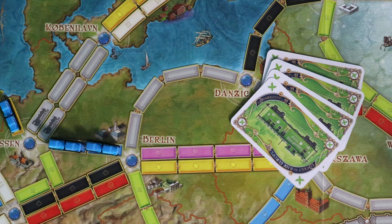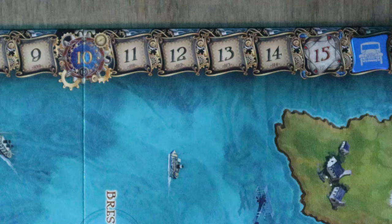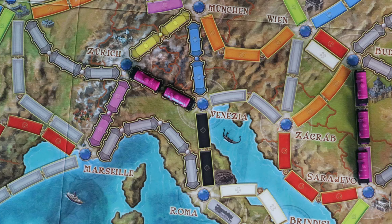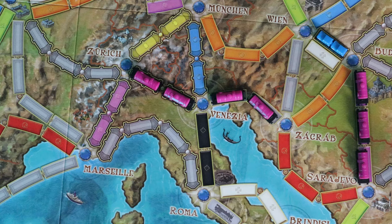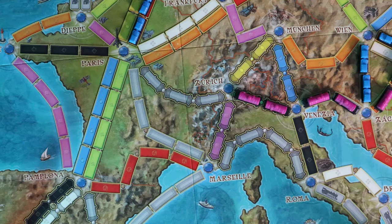When all is said and done, a route with four spaces nets me seven points, which I mark on the score track. A player may claim any open route on the board — they are never required to connect to any of their previously played routes. Regardless of how many routes you could claim, on any turn you are only allowed to claim a max of one route, and a route must be claimed in its entirety during a single turn.